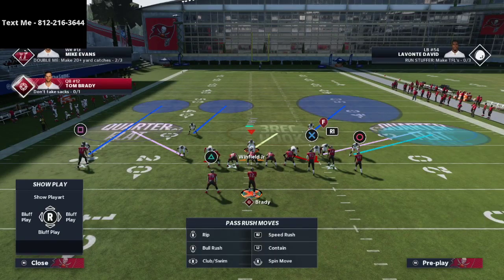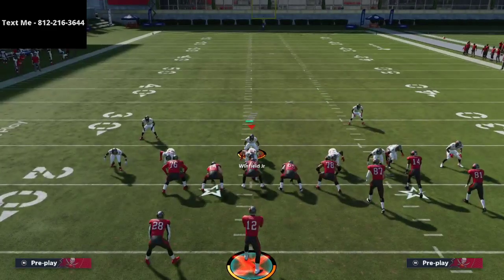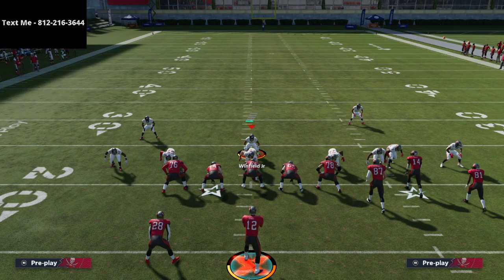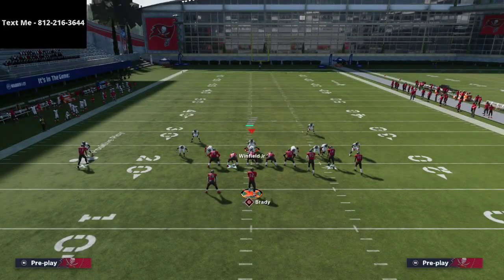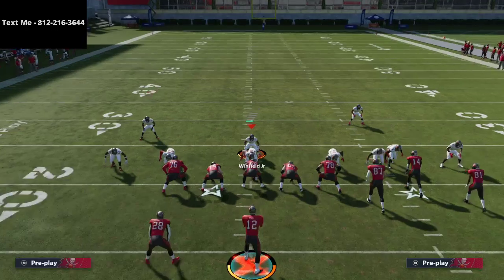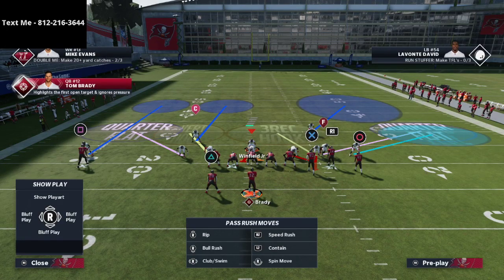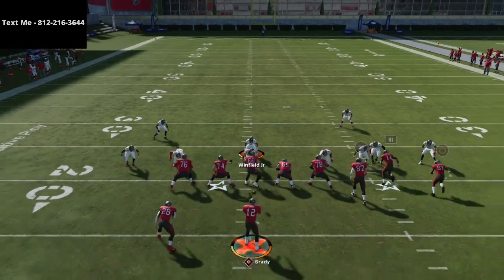We turn the right side of the defense into essentially a cover 6 by putting cover 2 on the right side. I personally like to leave the inside quarter as is — you could put him into a deep middle third, but I prefer the inside quarter. I know that if there's a deep streak or post over the middle I may have to deal with that myself. Then we throw a vertical hook on both sides: the linebacker on the right side goes into a bluff blitz for a three-rec, and the left-side defensive end goes into a vertical hook.